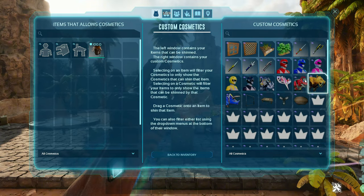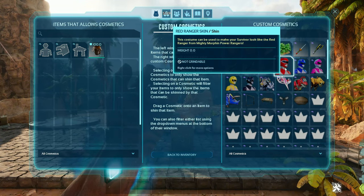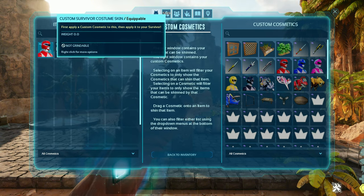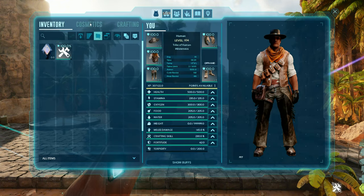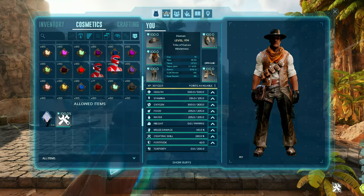Once you've selected a cosmetic to use, click on it and drag it over to the respective highlighted portion it can go to. Once placed on its skin, you can activate it in one of two ways: either bring it to your toolbar if it's available to go there, or go into your cosmetics menu and activate it from there.